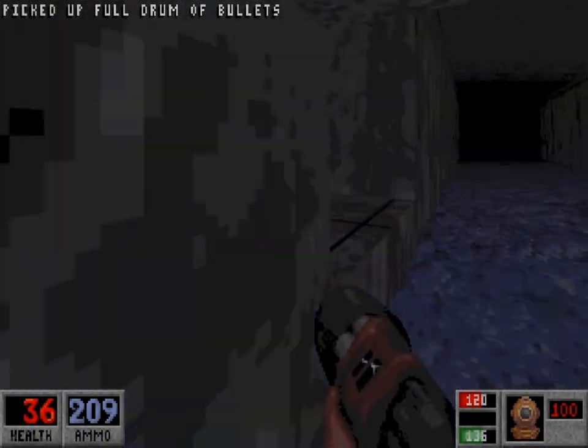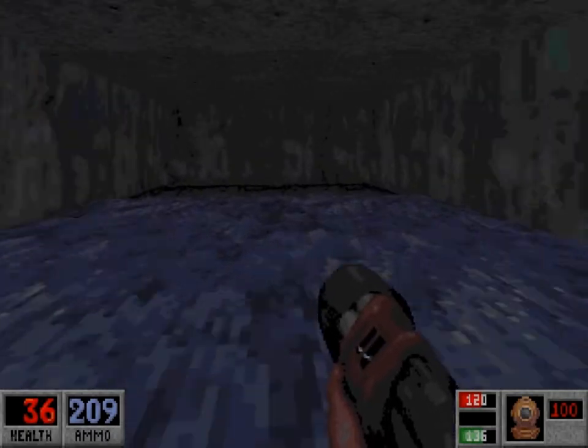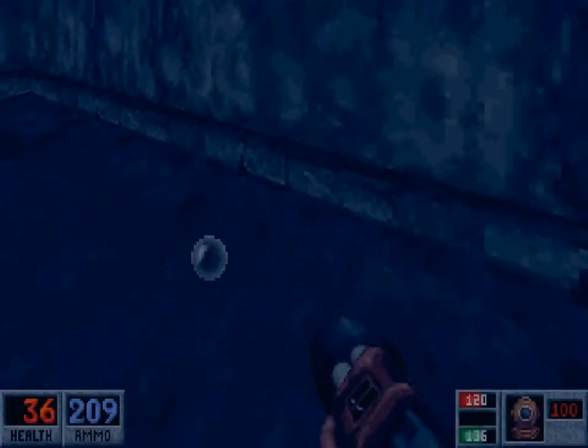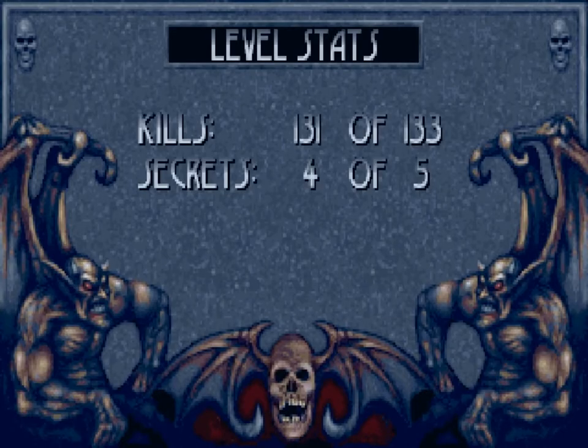Once we run along that river, the level will end. It's actually four out of four secrets. There was just some bad coding on this map by Monolith's part, so there's only four secrets.